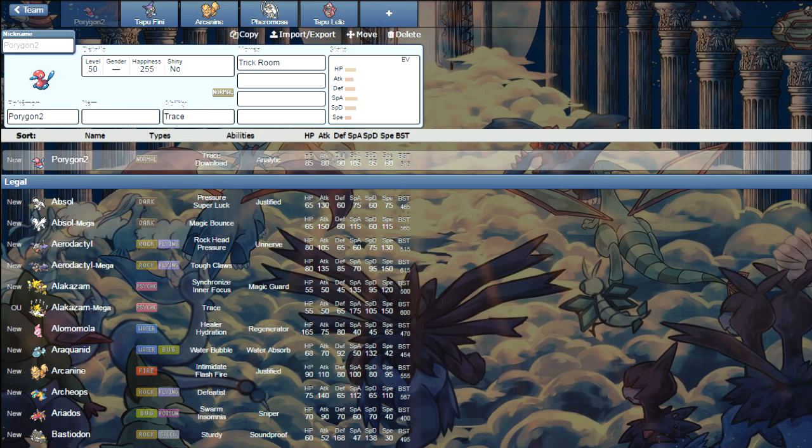But for now, this guide is going to basically explain common threats, common niche mons, and the essentials. Note, this is not exactly everything you're going to encounter and face. It is just a lot of the common things I've seen in my time on Battle Spot, local tournaments, et cetera.